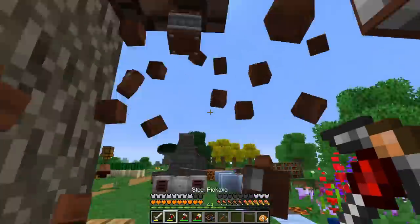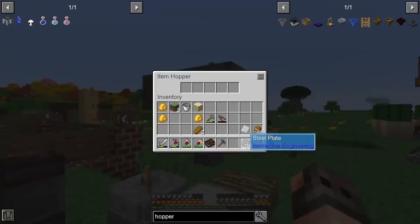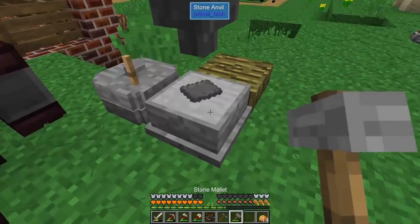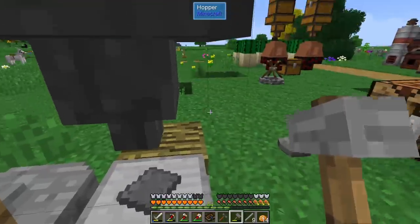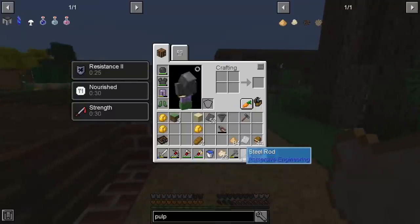We need a lot of steel, and I was hoping to do some of the grind manually without a metal press — technically we can get steel rods that way — but thinking about it, a metal press will give you two rods instead of one, so it's worth making. This is going to be a crazy process, so bear with me.